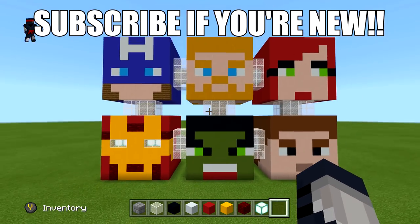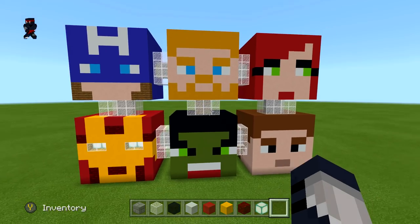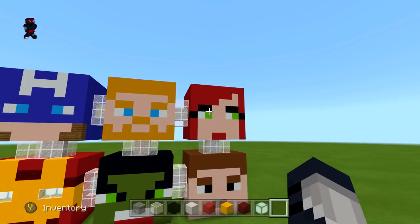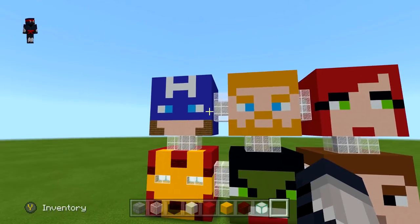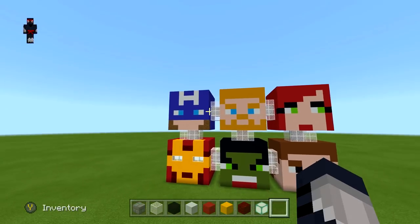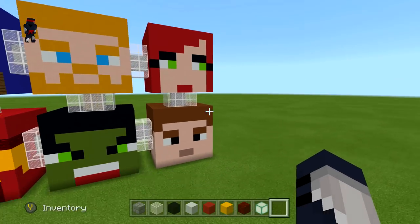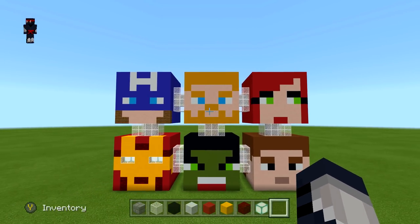Hey guys, today I'm going to be showing you block for block how to build this awesome Marvel Studios apartment. It's basically based off of the original Avengers. Right here we have the start — the original six members: Captain America, Thor, Black Widow, Iron Man, Hulk, and Hawkeye.